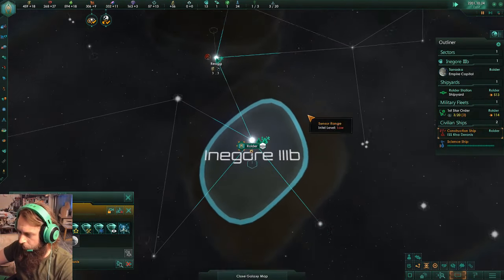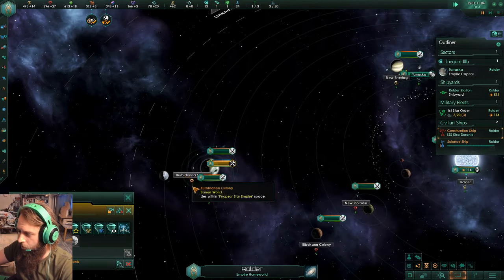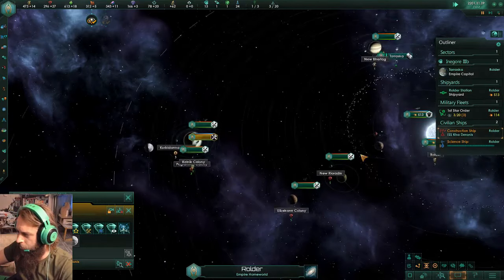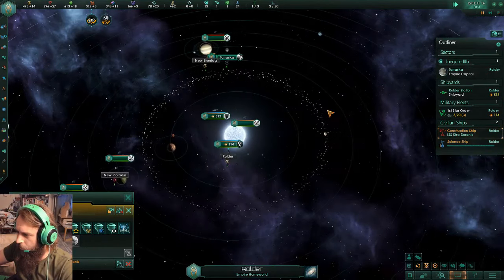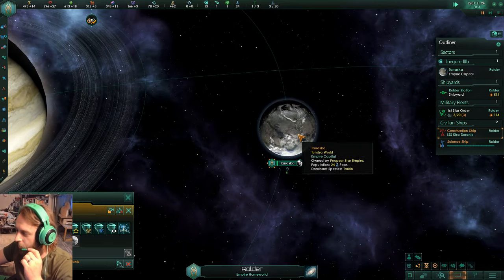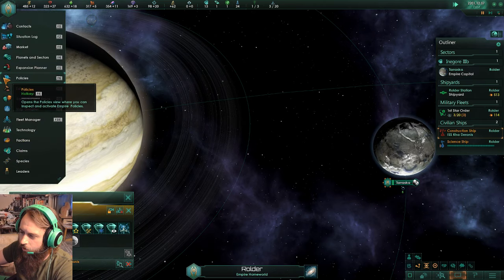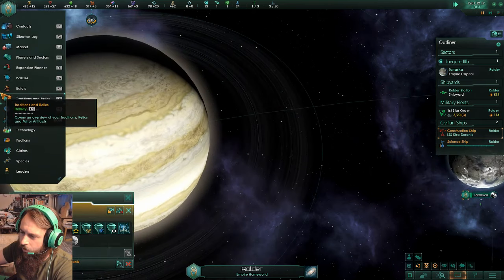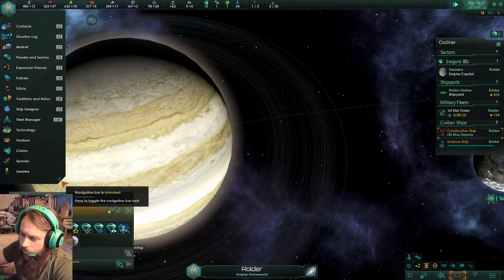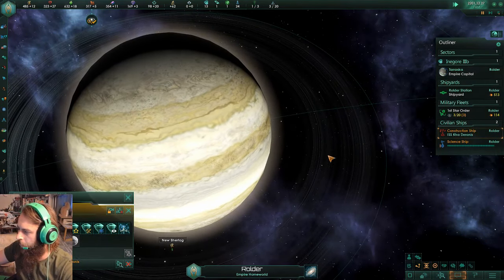I'm in a unary system where I'm the moon of a gas giant as my home world. My home planet is also the moon of a gas giant. I need to lock this. I think I need a new science ship.